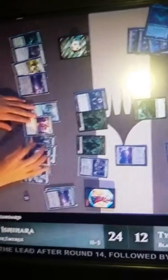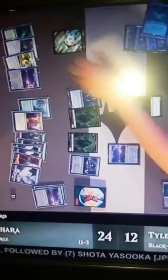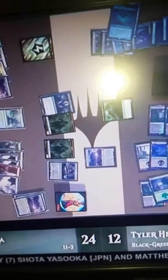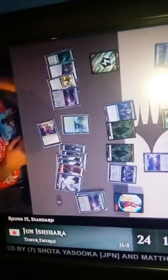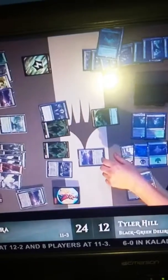This is also still game 2. Great play there by Tyler, by the way — he attacked with Emrakul and blocked with Emrakul and a spider, and assigned all the damage to the spider. That's cool. That is a really great way to use a little rules interaction, a little rules knowledge, to know that he has the ability to do that — not have to trade off his own Emrakul.